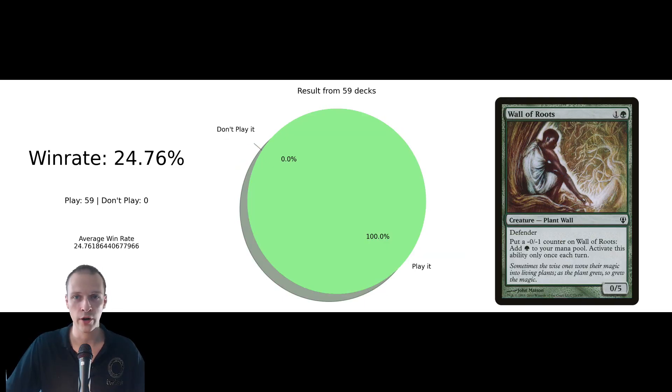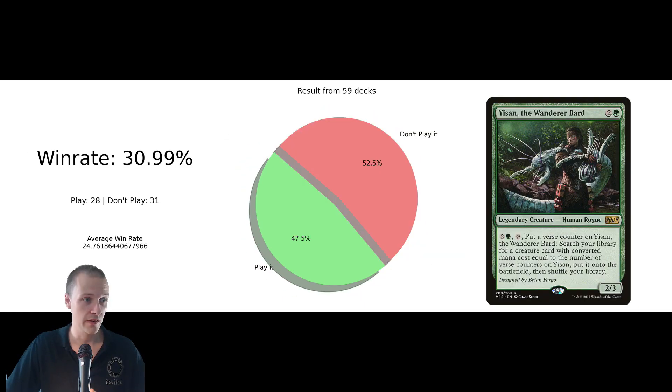Wall of Roots — an all-star auto-include must-have. This is almost a 50-50 split in inclusion rate, and the decks that actually played Yeesan the Wandering Bard received a pretty good win rate on average.